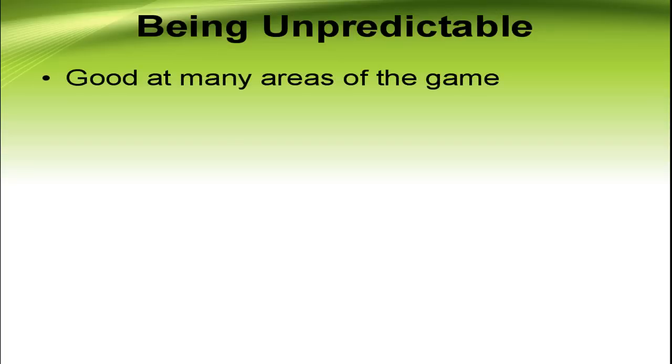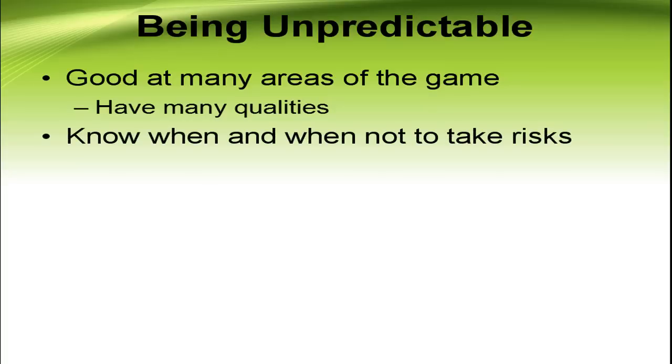We're moving on to being unpredictable — the second part, and one I love to go over because it's something I don't see enough of. Being unpredictable includes being good at many different areas of the game, having many qualities. An example is being a player who's not only good at taking people one-on-one, but you also have a great shot, great passing, you read the game well — you're not just good at one thing. You also need to know when and when not to take risks. If you lack balance in this area, you're going to be making poor decisions. Good decision-makers take risks when there's an opportunity that will benefit your team, but also know when the risk really isn't worth it.